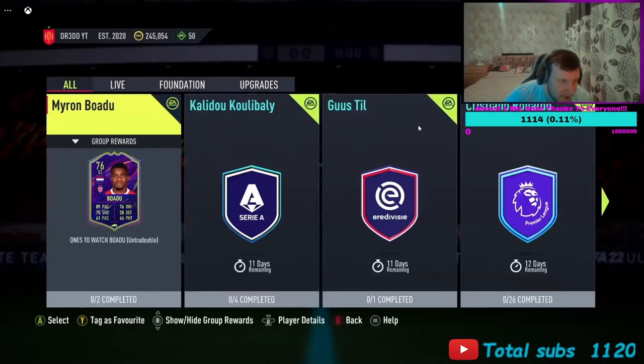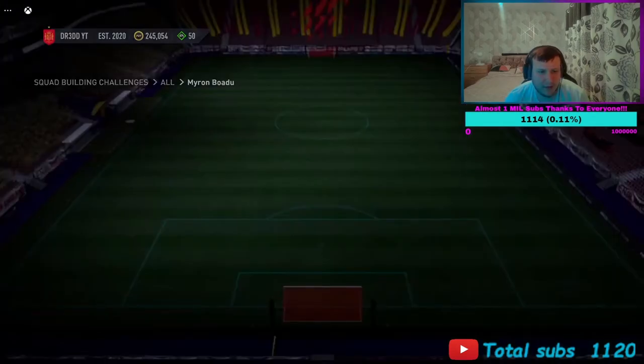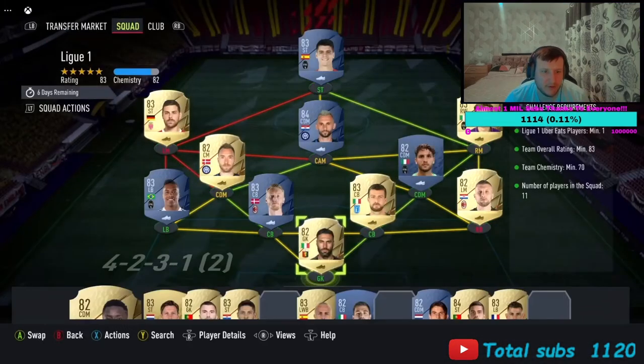Let's talk about it, I'm Dread, welcome back to the channel. So they dropped the SBC Myron Badu — I think that's how you say it. Looking at him, he looks pretty crap on the surface. He's got the five-star weak foot, and down a couple of informs he's going to be usable.